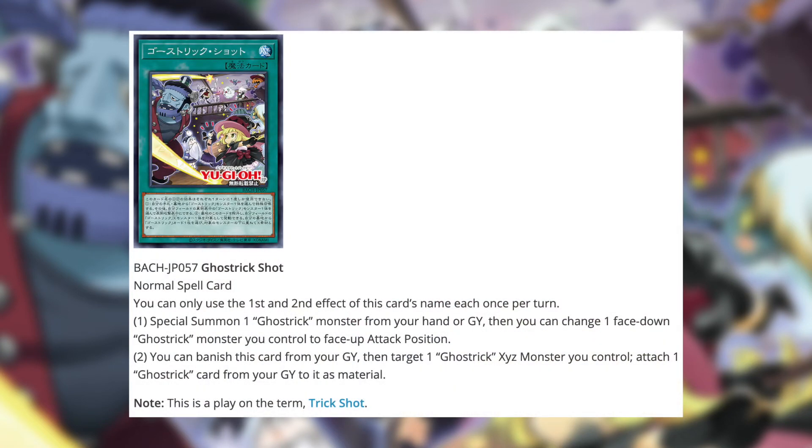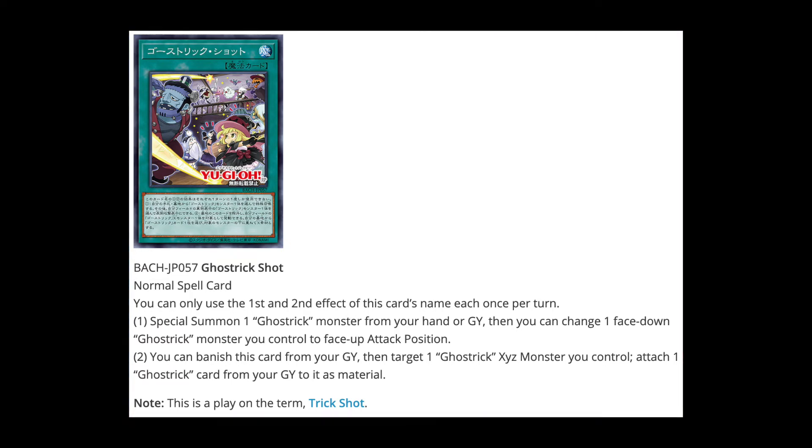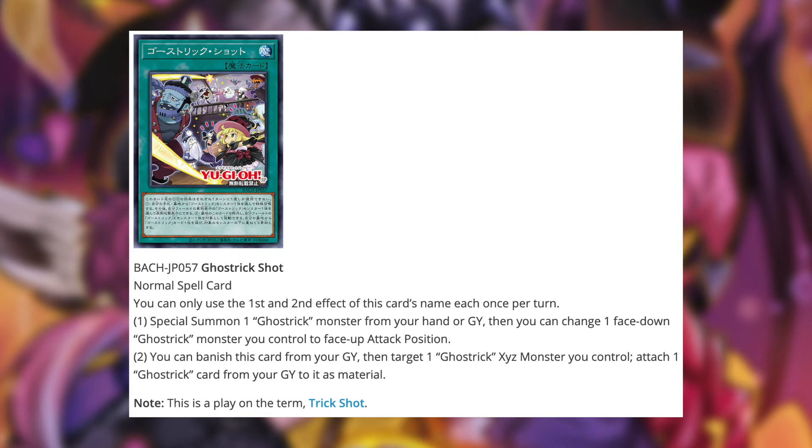Next up we have Ghost Trick Shot, a normal spell card. You can only use the first and second effects of this card's name once per turn each. First effect: special summon one Ghost Trick monster from your hand or graveyard, then you can change one face-down Ghost Trick monster you control to face-up attack position. It's only a normal spell card so it's not the most amazing, but I do like that this effect gives you a bit of control. Second effect: you can banish this card from your graveyard, then target one Ghost Trick XYZ monster you control and attach one Ghost Trick card from your graveyard to it as material. This seems designed to speed up the process of accumulating materials for Ghost Trick Angel, which I believe gives you an auto-win if you have a certain amount of materials — a fun win condition to pull off.